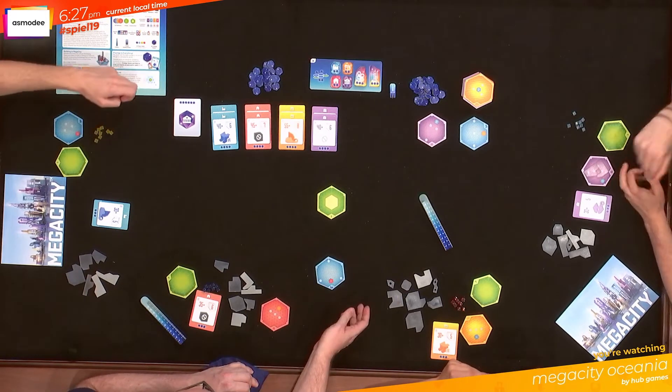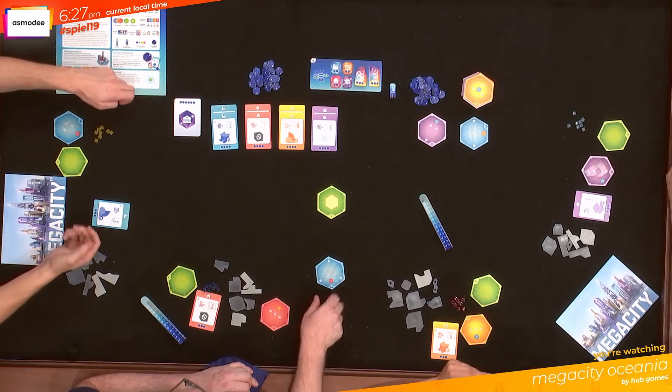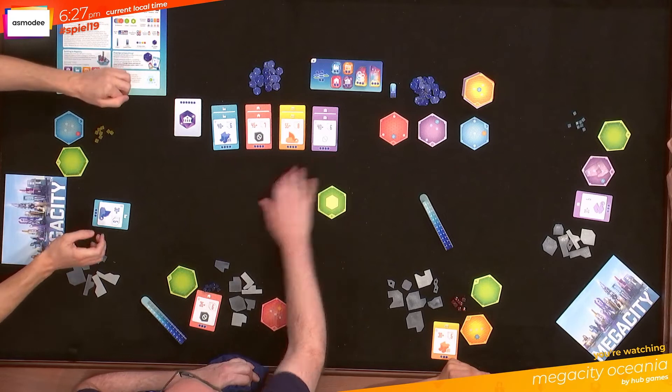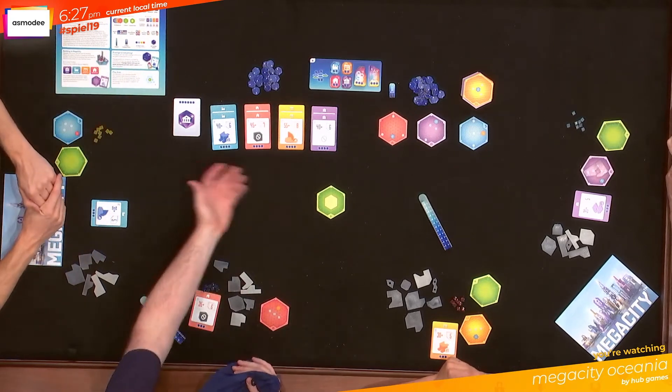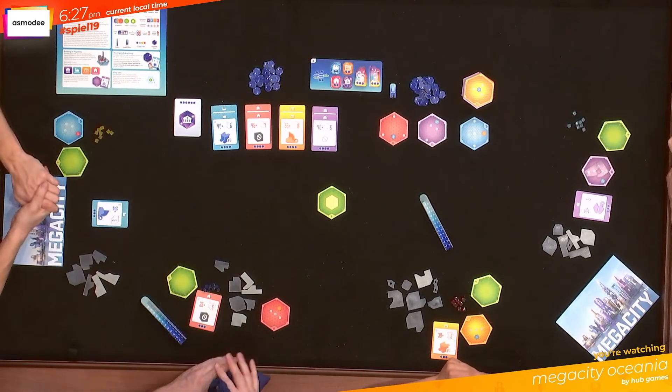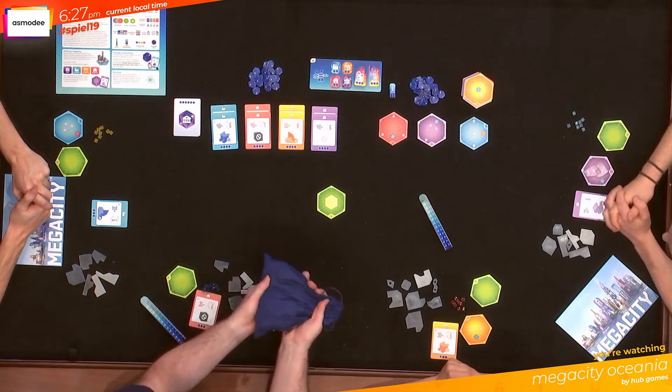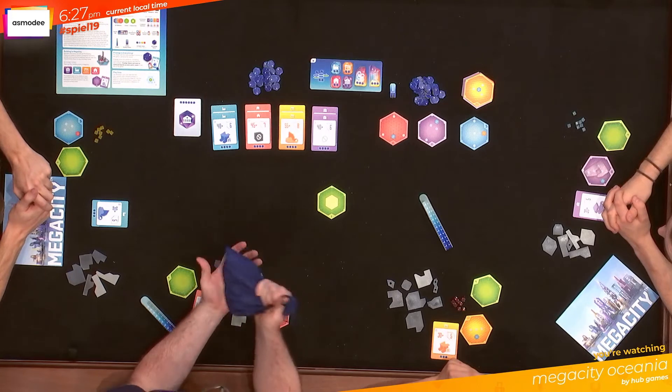When you claim a tile, you can also flip it for an extra action to build a different type of building. And of course you can also take a brand new contract. You all know what these mean now because we've all been super trained. You can take two actions on your turn and you can double up — so if you want to take pieces and take pieces again, that's fine.